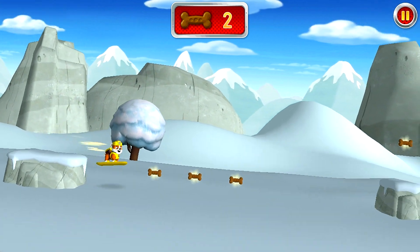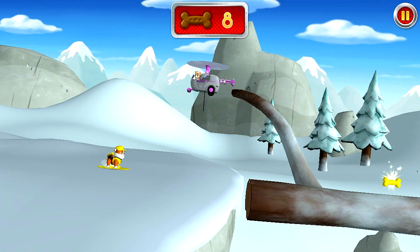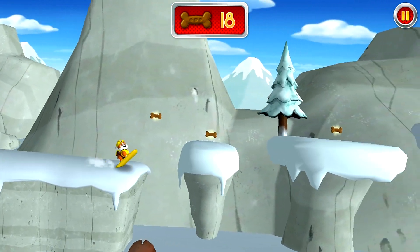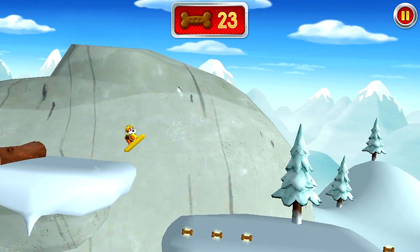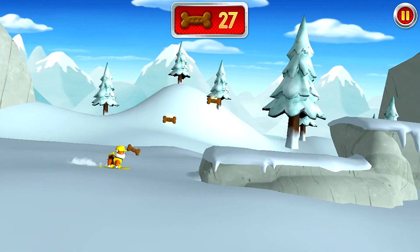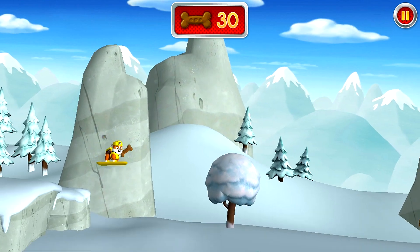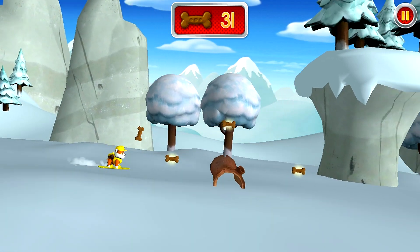Rubble on the double! I'm digging it! Help us out, Skye! Tap Skye's badge so she can help us. I'm on it, Rubble! Thanks, Skye. Our treats are really building! Pawesome! It's Chickaletta!